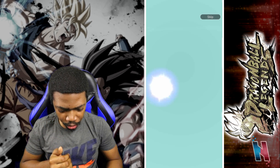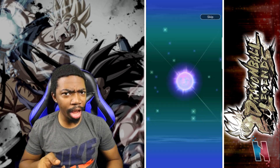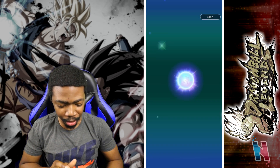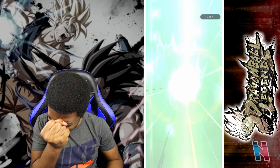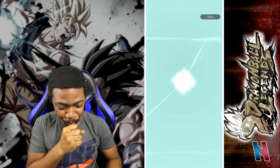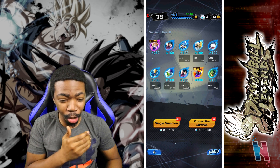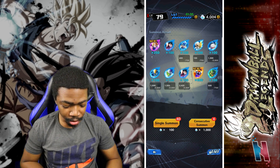Hero Gohan, hero Cell Junior, hero Master Roshi — I still don't have extreme Master Roshi. Chiaotzu... sparking — Chilled! I will take it, I love Frieza race characters. One down, fantastic start. We got the new extreme Vegeta and we got Chilled, so we just need Bardock and Goku. Four more summons, let's do the next one.